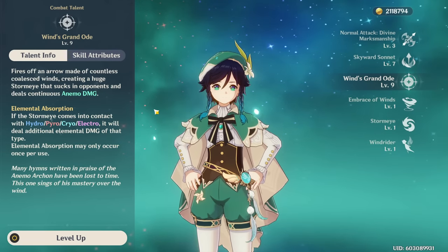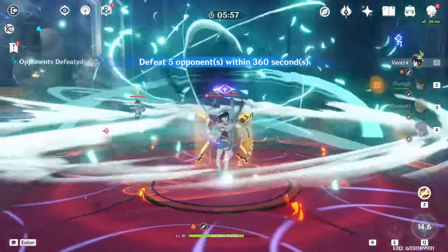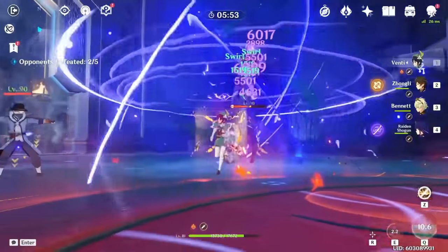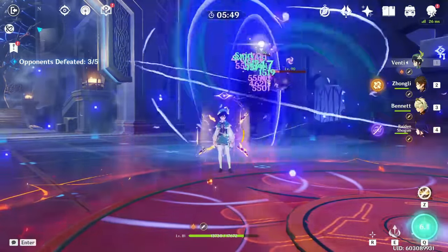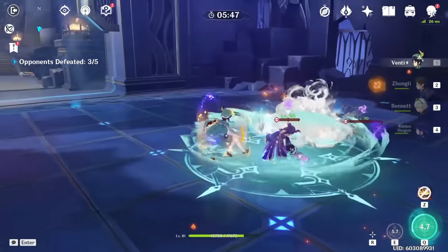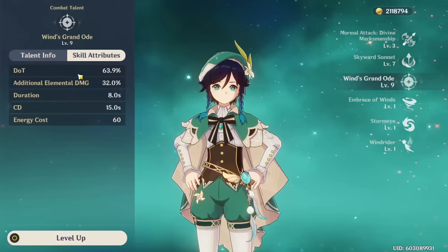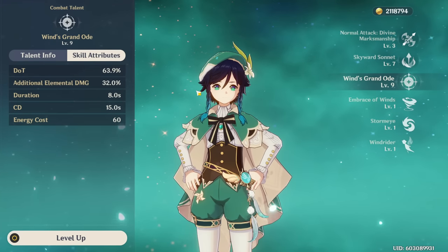His burst is the main reason you're going to be using Venti. This ability is insane, especially against small enemies that can be displaced — it will pull them all together, group them up, lift them in the air, and deal massive amounts of damage. His burst can be infused with an element if it comes into contact with it, either applied before or during the burst, dealing even more damage and making it a very powerful ability. The scaling is really nice given how many times it deals damage over its eight-second duration.